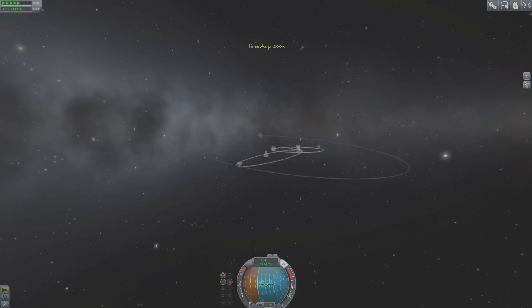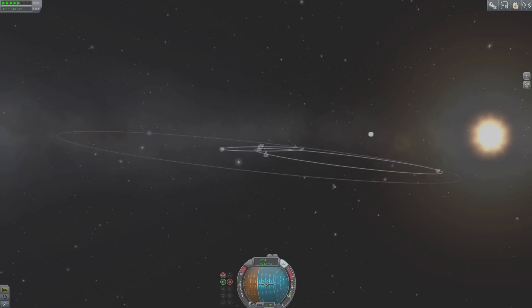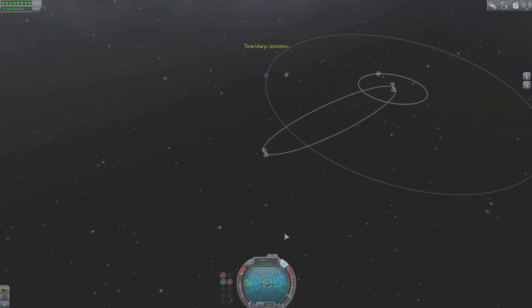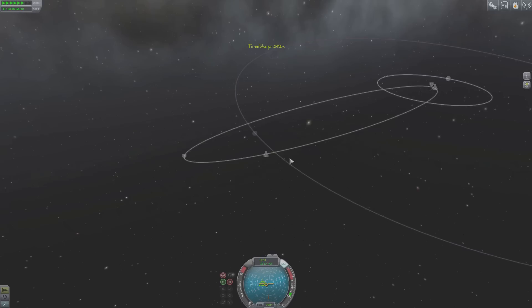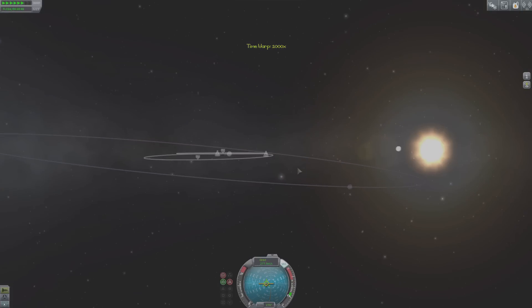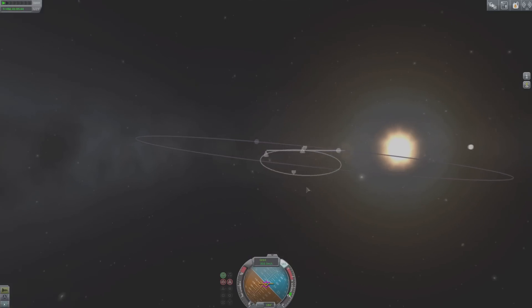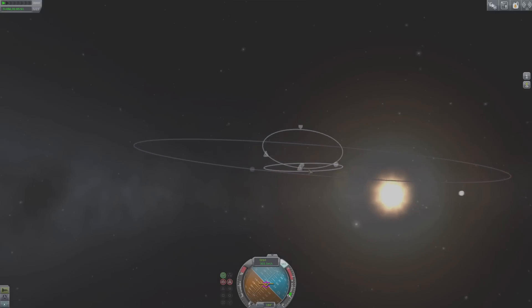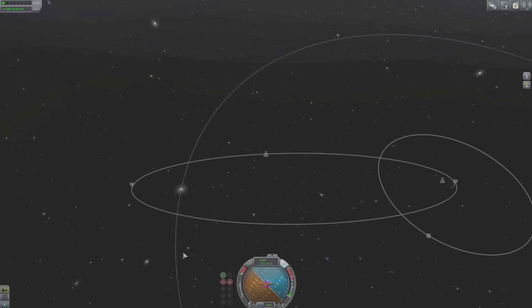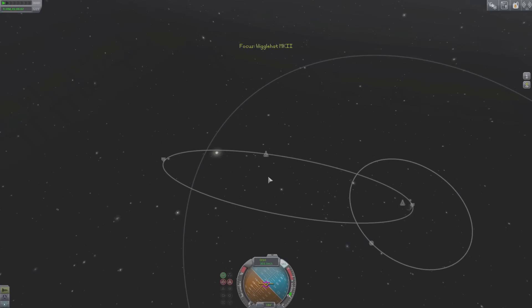All right, Minmus. Looks like our orbit is actually a little bit above Minmus, which is strange - I'm not exactly sure how that happened. We need to tweak ourselves downward, actually. I think I've fixed our orbital situation. I think that we are lined up now - pretty good. And I'll probably want to stretch out my orbit a little bit more, make it a little bit more eccentric. Let's see here - go prograde, make it just a teeny bit more eccentric.